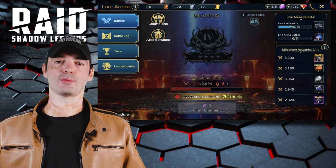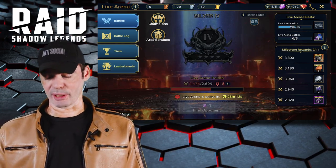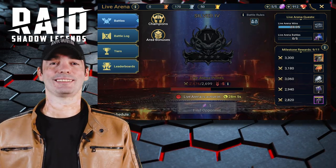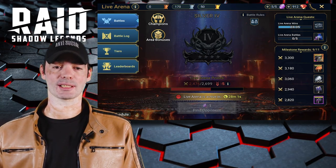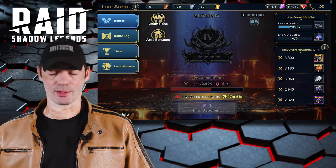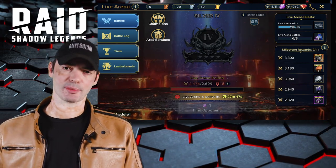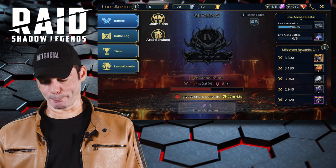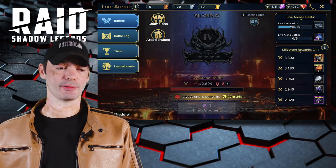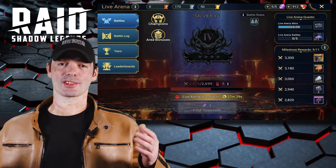With live arena, I'm at silver 4 right now. I was in gold but I pretty much stopped playing live arena for the longest time because when I was in gold 1, I just could not find fights — it would run for a few minutes and not find opponents, so I got bored waiting. But I'm ready to come back to it; I do need the points and it helps me get shards. Anyway guys, let me know in the comments if you're going for this fusion, and as always I'll see you in the game.